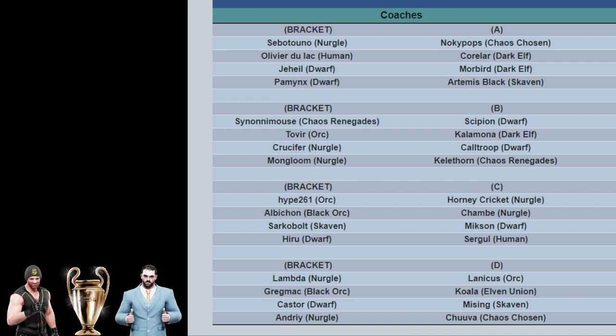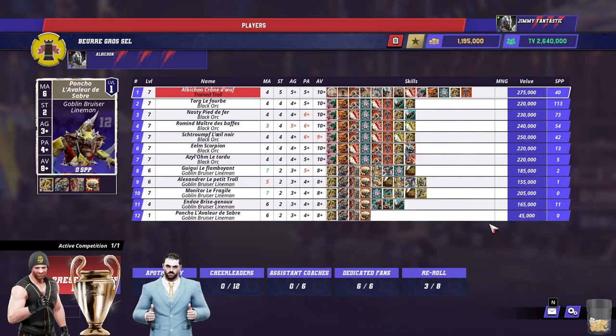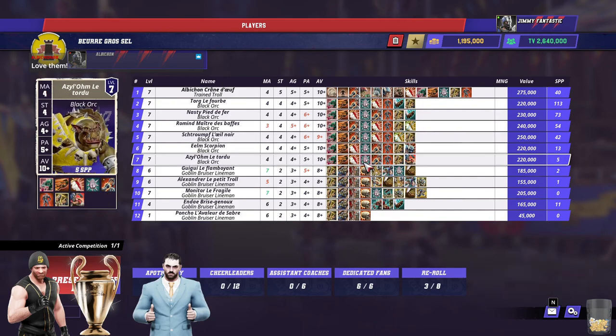And we've got Albachon with Black Orcs, which is probably the highest TV team in the competition at 2-6. Then up against Chambi with Nurgle. Can I just go on record Jim, saying that I genuinely hate Black Orc teams? I hate everything about them - the fluff, their build. My hatred burns deep for Black Orc teams. But what's interesting is he's got legends here - they're all legends. The top seven players, all legends. And one of them is legend 130 - how many games has this guy played to get legend plus 113 SPPs?